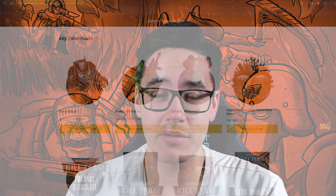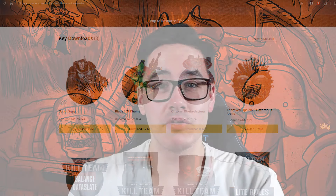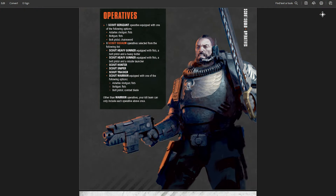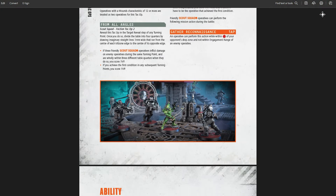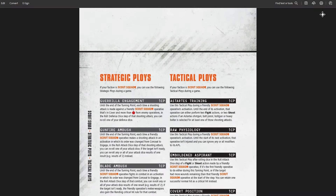These are the free rules which have been released for the Scout Squad as well as the Blades of Cain Kill Teams. If you check on Warhammer Community right now, under the download section for Kill Team, you will find the brand new Kill Team Salvation Kill Teams — the Scout Squad and Blades of Cain. And those are the full rules: not just the Kill Team rules, but the attack ops, the equipment, and also the narrative rules.